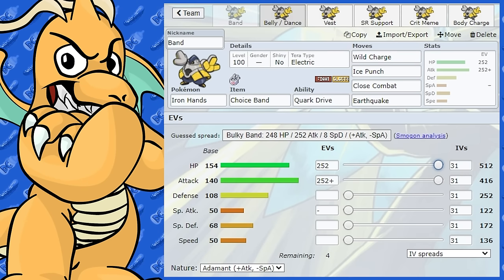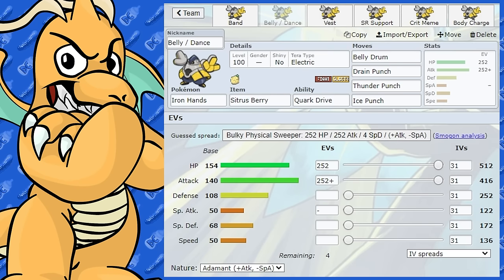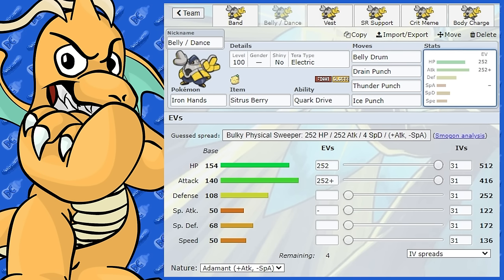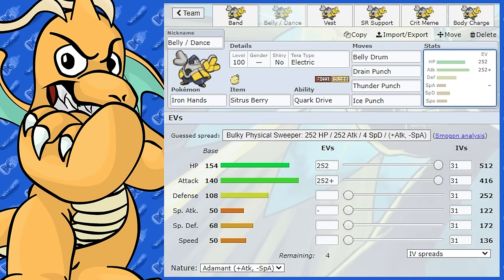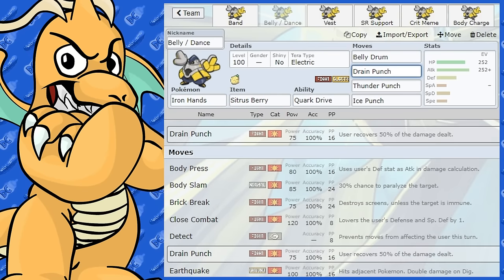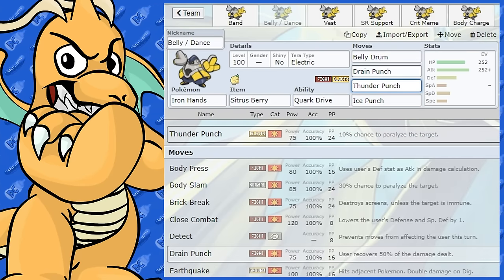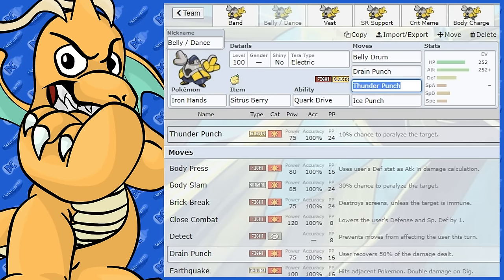Another set that's pretty good — a little more gimmicky because you have to set it up — is a Belly Drum and Swords Dance set. With Belly Drum, the biggest risk is giving up half your health. You can swap in at the right time against a Pokemon you have an advantage over, or one with virtually no offensive presence. I've given it Citrus Berry as the item and Drain Punch over Close Combat, because we want health back, and Drain Punch is still very powerful after a Belly Drum at plus six attack. I've also given it Thunder Punch. Close Combat drops your defense and special defense, so we don't want that on a Belly Drum set.